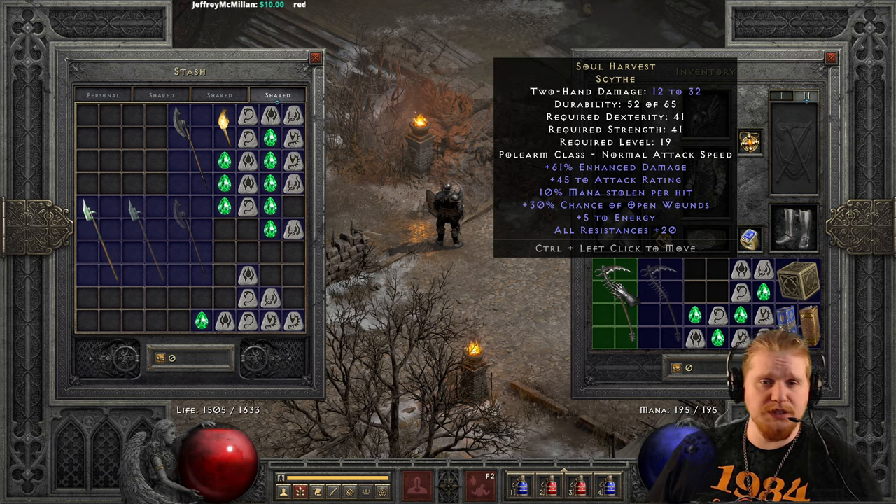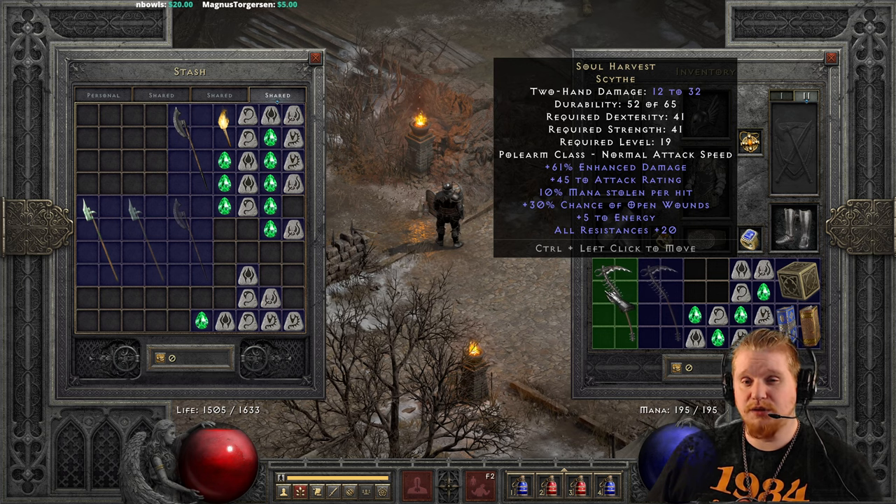We have a two-handed damage of 12 to 32. It is a Scythe class — scythes are generally very short-range weapons, so keep that in mind. We also have 65 durability, which means it'll last for quite some time. 41 dex, 41 strength, so relatively low requirements, although the dex makes it less usable by characters not putting points into dexterity. Most characters don't have anywhere near 41 dex around level 19 unless they've pumped a few points into it.